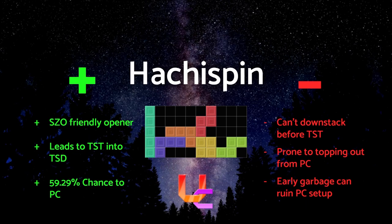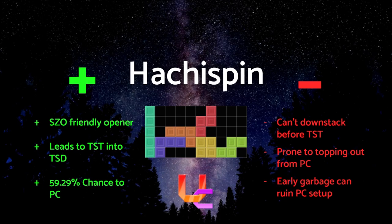Just like STD though, you don't have any opportunity to downstack in that time, and you could top out from a PC, as well as being sent garbage early which can ruin the PC you had coming up. Overall, Hachispin is great with damage output and a chance to PC that is both useful and hard to predict by some players.